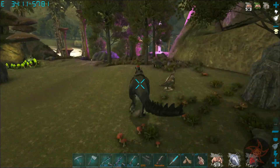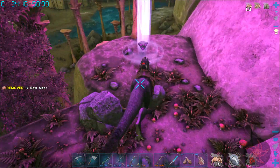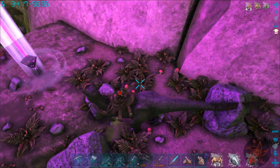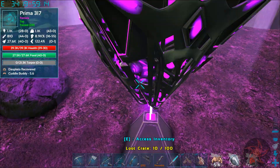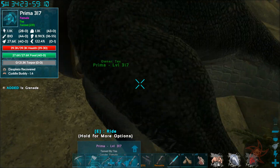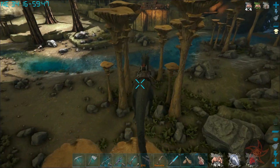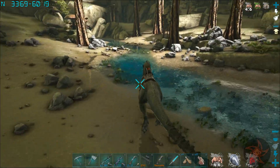There's another one over here too. This is the one I saw in the first place. Maybe this one will actually have something in it. I've gotten so many blueprints for stupid things out of these drops. I got a grenade out of a purple drop. Wow. The loot is just so good on this map.